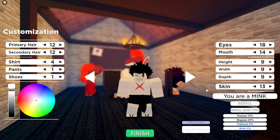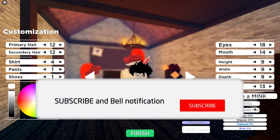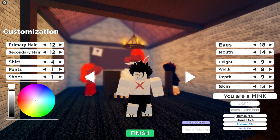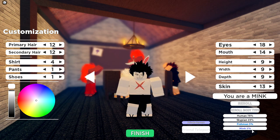When you first start playing GPO you get the customization screen. The race you want most is Mink. Don't pick Fishmen because if you get a doe fruit you can't swim, and Fishmen combat isn't in the game yet. Skypeans only get bonus jump height which isn't worth it. Human is just normal. But even if you don't get Mink it's okay — Mink combat is the main game changer for leveling faster.